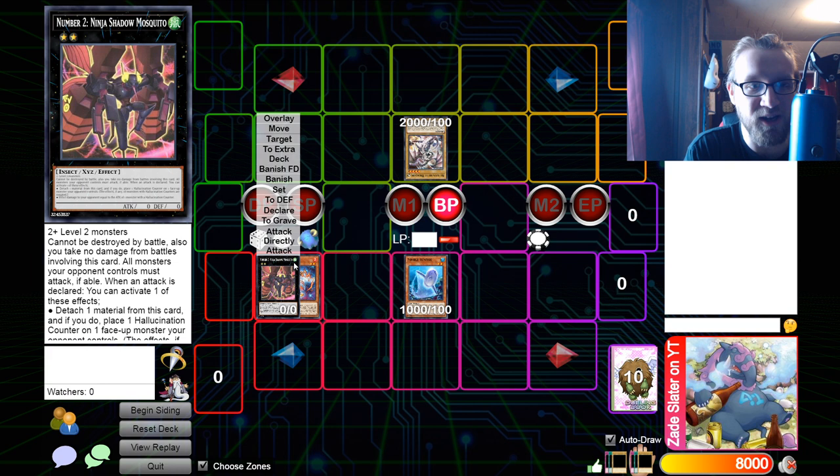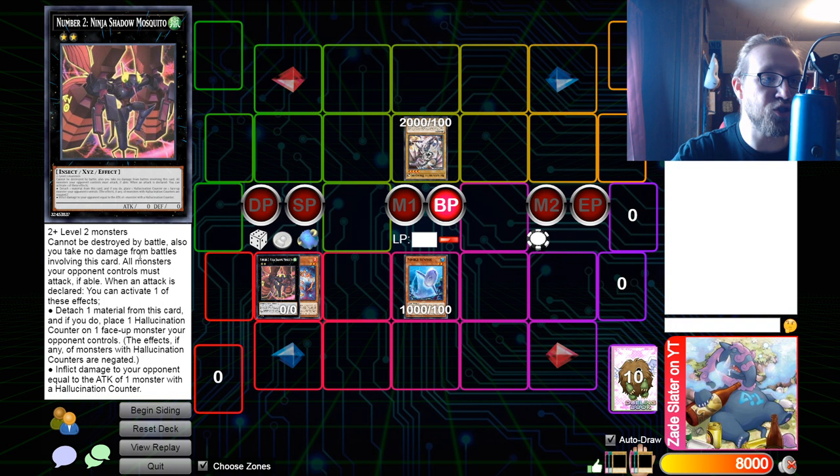If you don't know what Number 2 does yet, you probably should, because I think a lot of players have been playing this in their Spright decks. It takes two or more Level 2 monsters. It cannot be destroyed by battle, and you take no battle damage from battles involving this card. All monsters your opponent controls must attack, and when an attack is declared you can activate one of these effects: detach one material from this card and place one hallucination counter on one face-up monster your opponent controls — the effects of any monsters with hallucination counters are negated. I honestly didn't even know it negated effects too until I just read that.